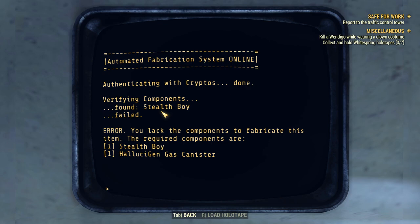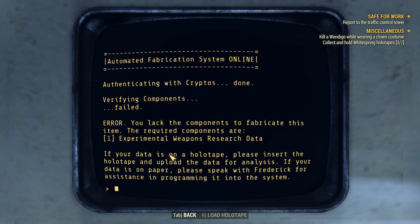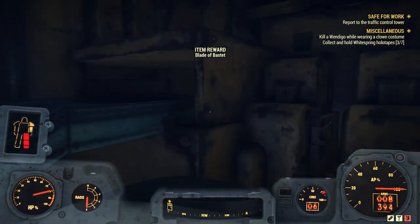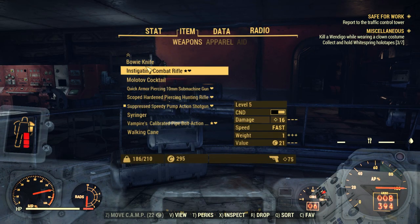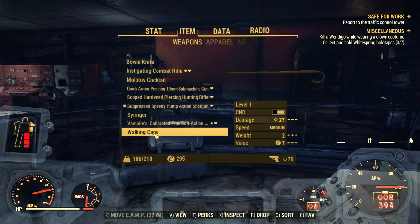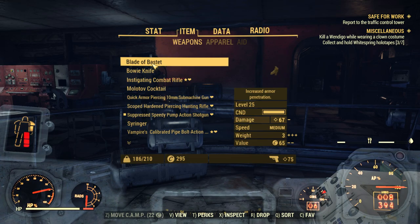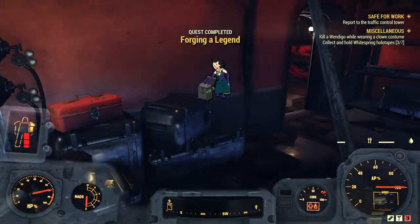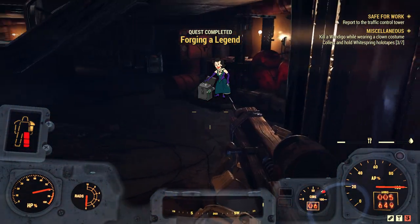For this part, we're going to need a stealth boy and a hallucinogen gas canister. And for the other objective, we need experimental weapon research data. As for the weapon itself — the Blade of Bastet: increased armor penetration, 67 damage with a medium swing. Could definitely put this to use. And Forging a Legend is complete.